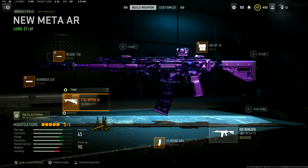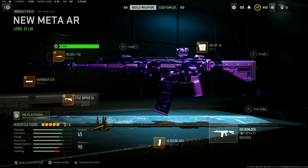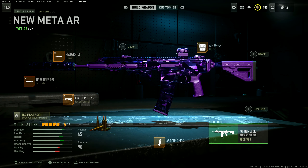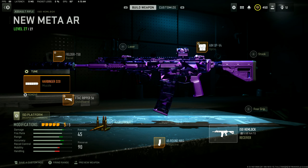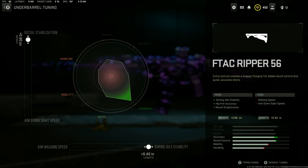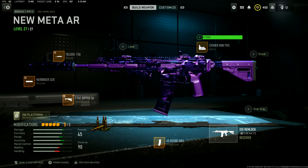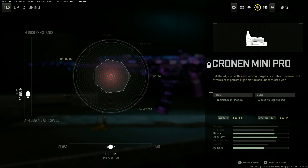Now getting into the build for the Hemlock: we have the Filter Barrel, the D20 Muzzle, the Riprinder Barrel, 45-round mag, and the AMOP scope. For the tuning, we have up and to the right for this. For the muzzle we also have up and to the right. For the under barrel we also have up and to the right. For the sight I was actually using the Mini Pro in this gameplay — and that's tuned for ADS speed. And close, I'm out. Peace.